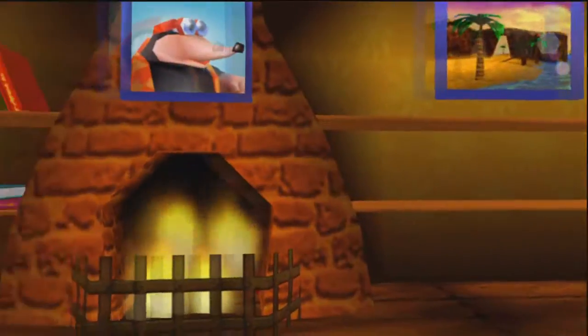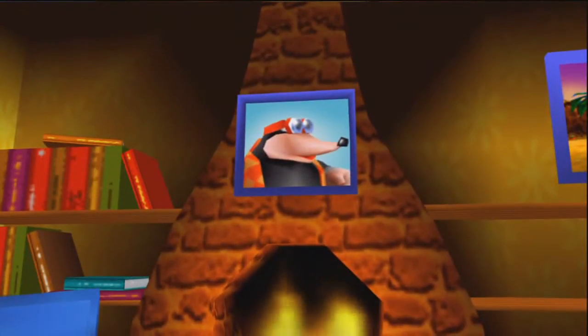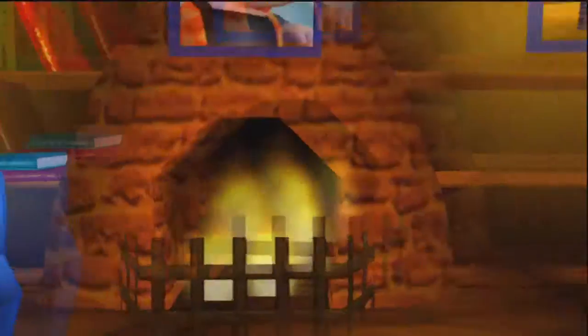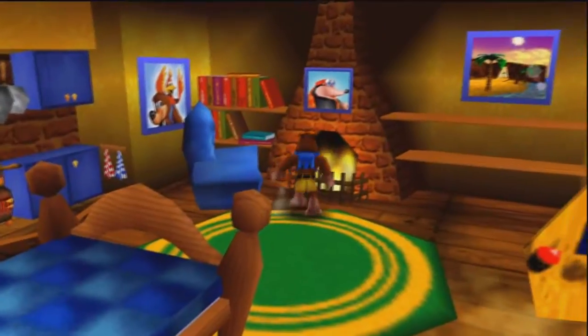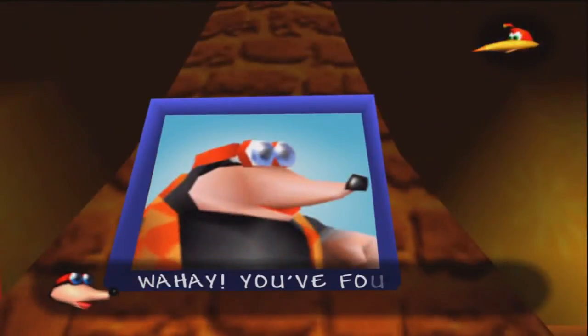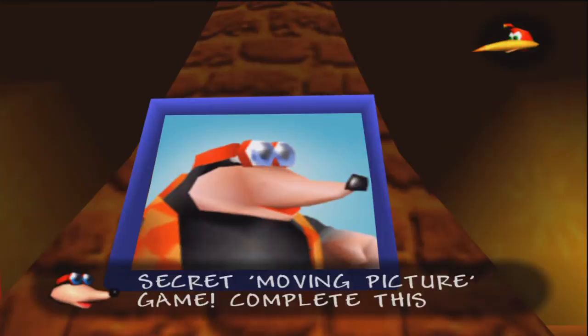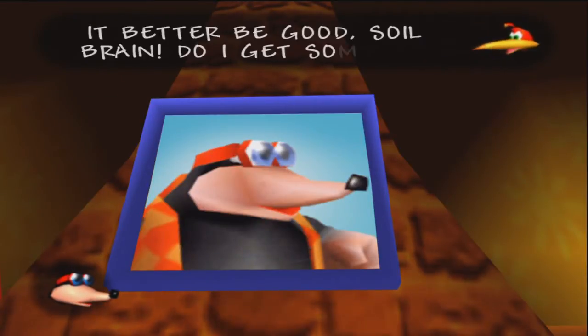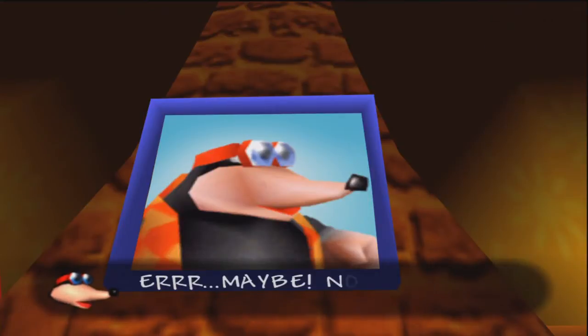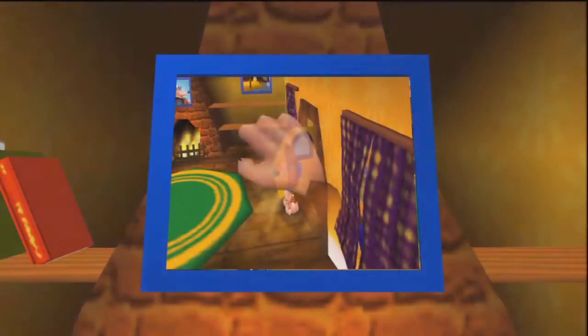If you guys are still interested in Super Mario RPG and Final Fantasy 7, I guess I could do those. But anyway, in this episode we're going to be doing the Bottles pictures in Banjo's house, which I've been talking about for a while. This is actually a post-commentary episode because I thought I was going to be failing a lot, and it turns out I didn't fail quite as much as I thought — so for viewing pleasure, this is way better.